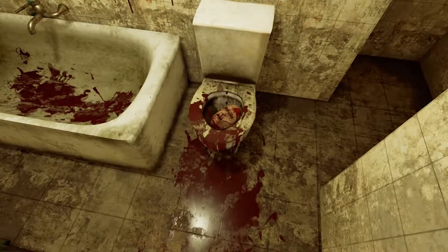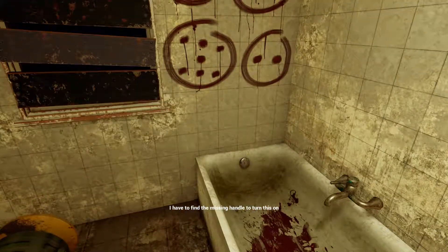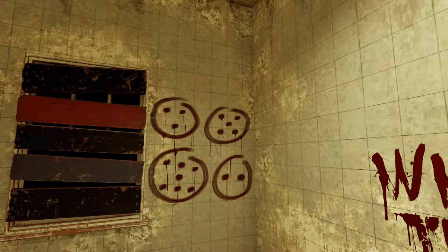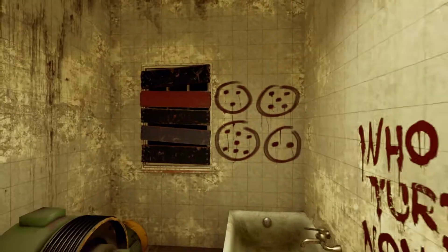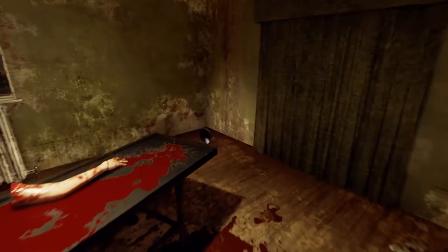Who's the turd face now? So I have to find the missing handle to turn on this generator here. There's a door code here: three, five, seven, and two. So I have to remember that code.